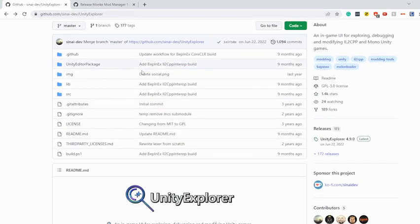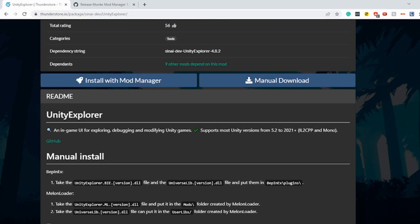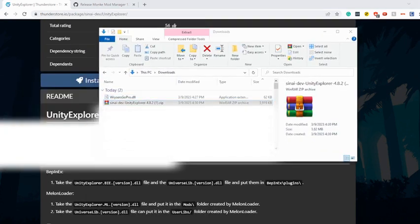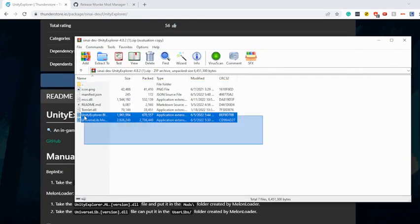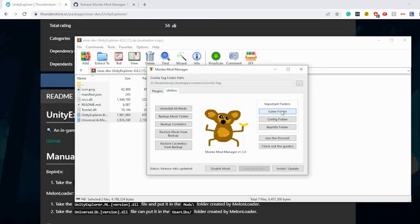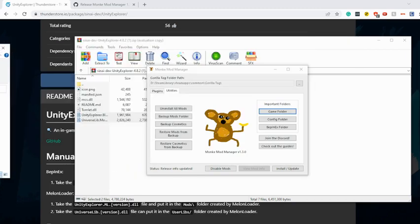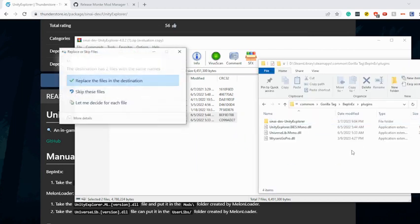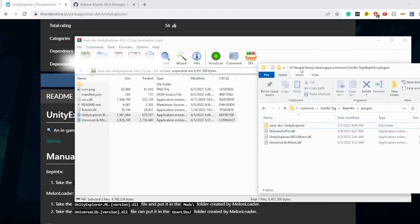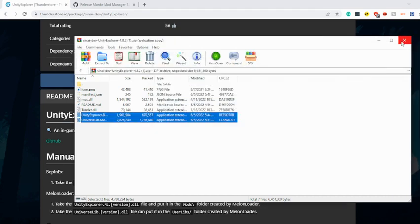Then go to the second link in the description, scroll down, find the Thunderstorm Releases section, and click the Epinec model. Click manual download. Once the file downloads, double-click it, select both files, go into your Monkey Manager game folder, navigate to Weapon X Plugins, and drag both files in there. Replace files and you're done.